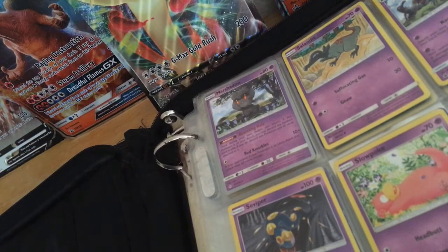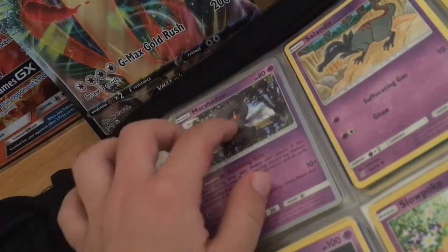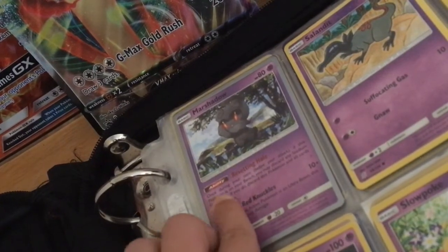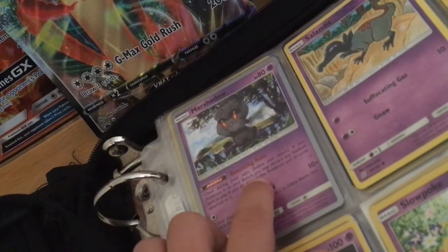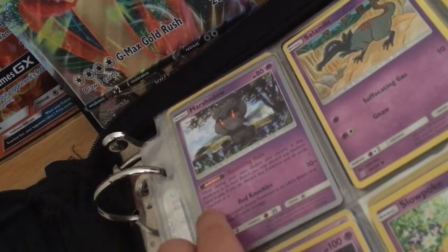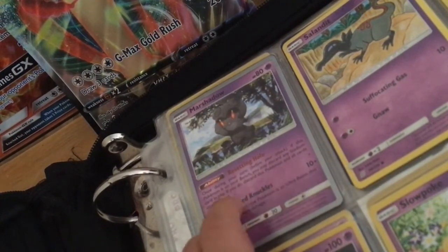Hope you guys enjoy. I'm going to start with my cards, starting with Marshadow. Sorry if the camera's out of focus. Marshadow — ability: Resetting Hole. Once during your turn, before your attack, if this Pokemon is on your bench, you may discard any stadium card in play. If you do, discard this Pokemon and all cards attached to it.